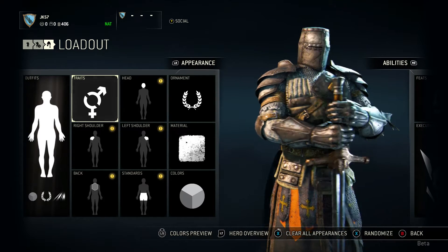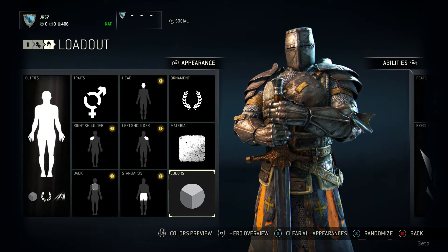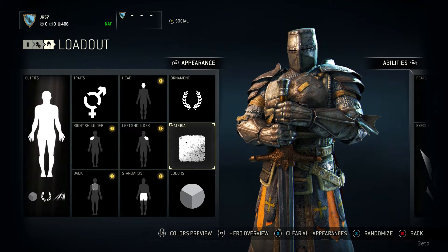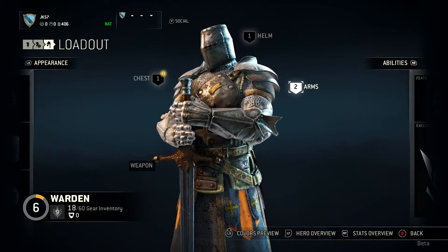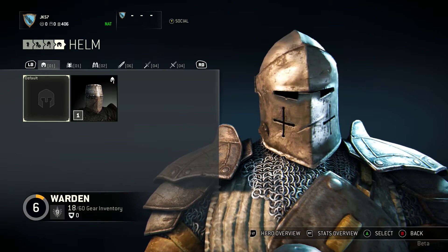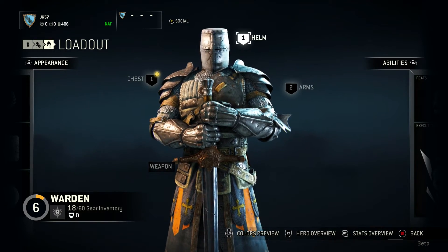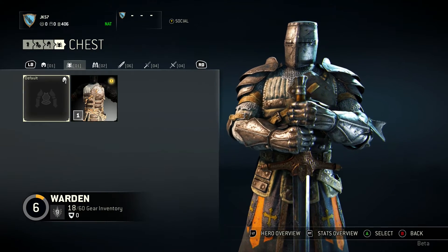You can also change your gender from male to female. You can change your head, left shoulder, right shoulder — it really does go into a lot of detail. Your colors, very important. Material, what they're made out of. Most of these are locked right now, but you can see it going around the armor there and it looks very cool. More importantly, this is the armor itself — you can customize your armor and your weapon, and it does help with statistics.